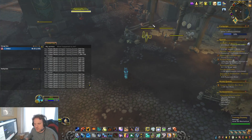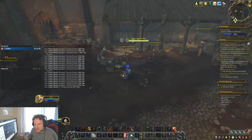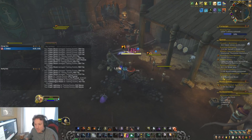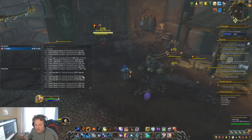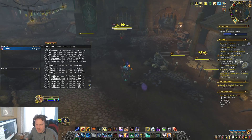So what you want to do, as best as possible with this build, is get a Flame Shock out, press Primordial Wave, get a second Flame Shock out, and wait until you have your Maelstrom infused Lightning Bolt — and then press it. Boom. That one hit for 6500, 5700, 5400, 10k — so we got a bunch of crits there.